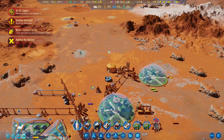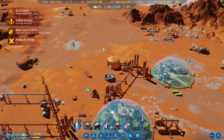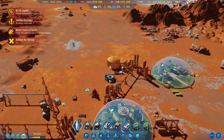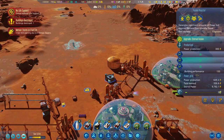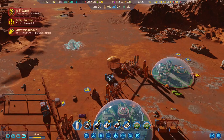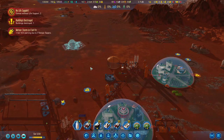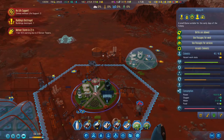It's just 10 polymer. Come on, upgrade it please. One more — 300 power, sweet. One more. This whole dome is 100 power, so the fusion reactor can provide electricity for almost two domes like this.